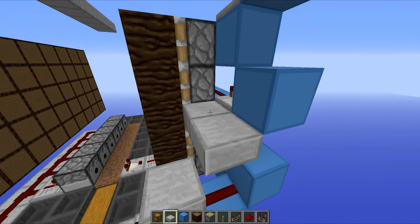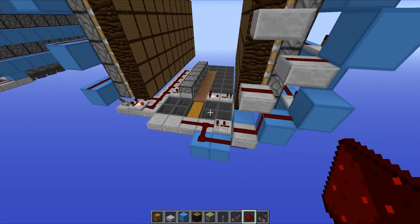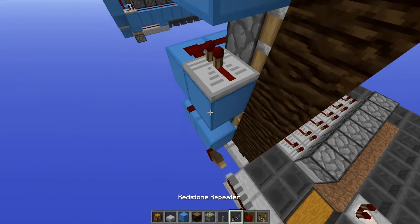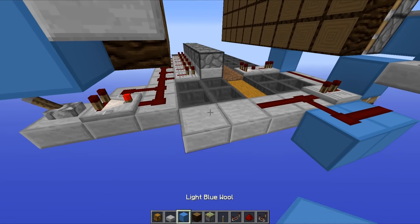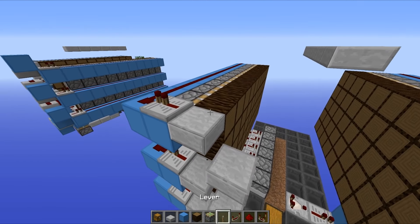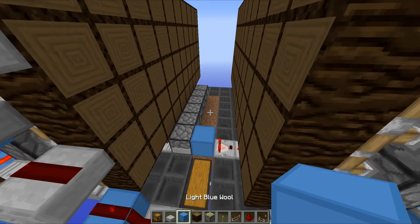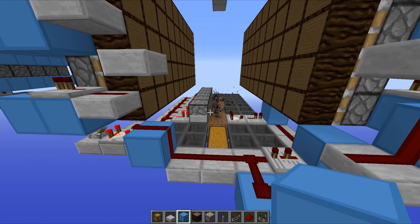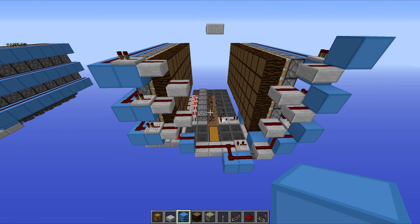Now it's time to zigzag this right the way up to the top using upside-down slabs going up like that - and that side is all connected up. For the other side, place blocks with repeaters running into the redstone, then grab your upside-down slabs: upside-down slab there, upside-down slab there, upside-down slab there, with redstone going up. Place a block right here and you should see all of those pistons pulse. Flick the lever on and that's all of our bone meal dispensing active, which means our little tree farm is complete.